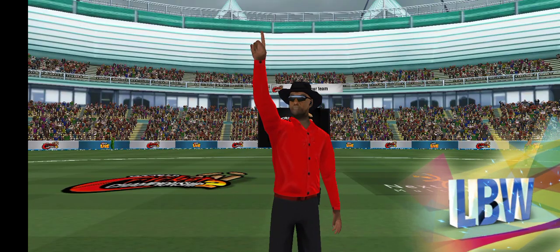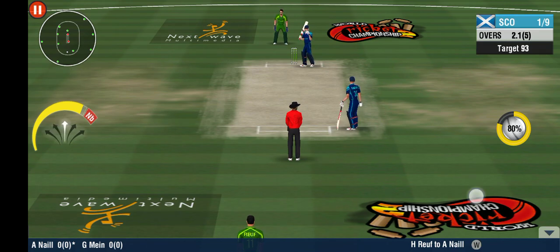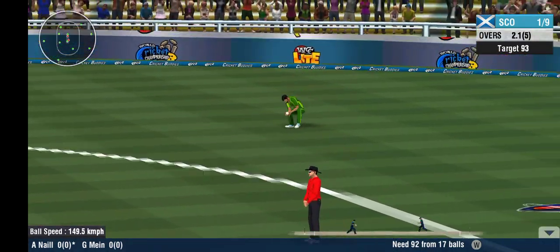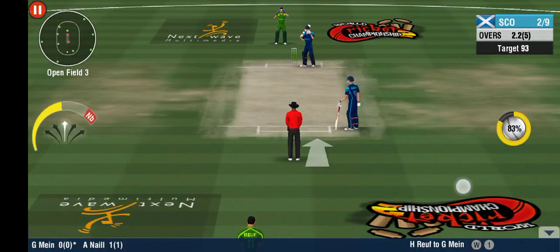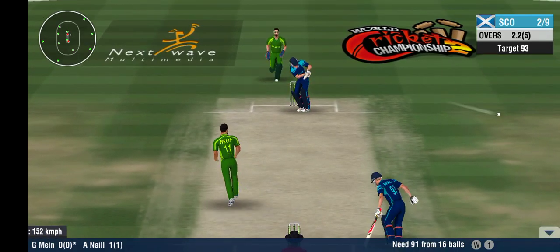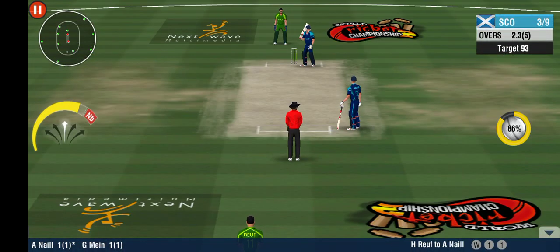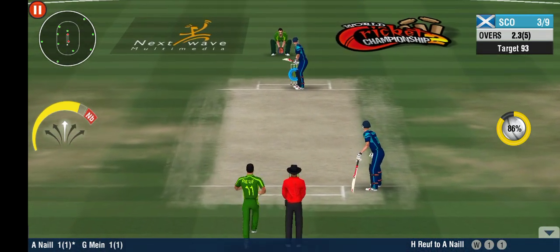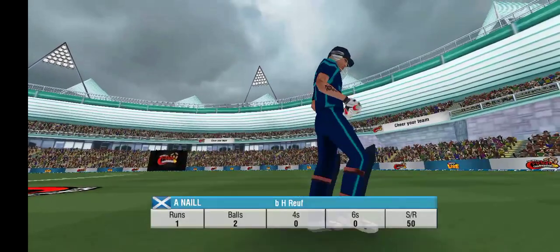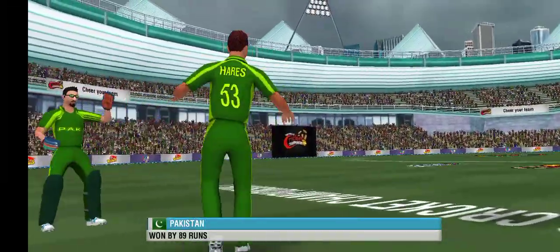How's that? Out says the umpire — huge celebrations from the fielding side. A fiery start by the bowling side. A golden duck and the batsman walks home. A set batsman at the other end — he needs all the support from the new man. Well fielded in the end; he returns a very good throw back to the stumps. He flicks it away onto the onside for more runs. Batsman's off the mark with that single.